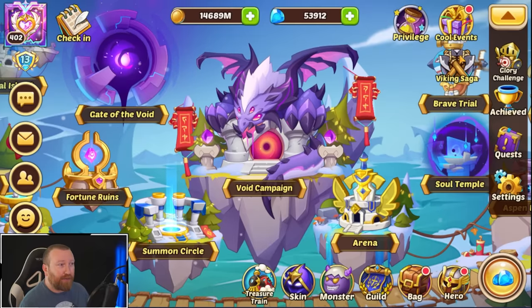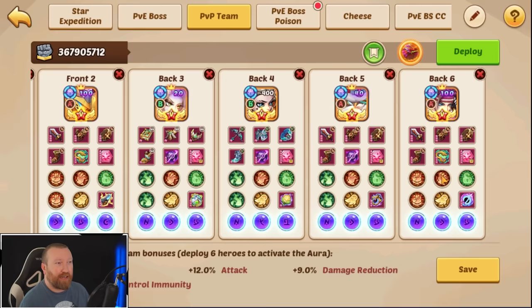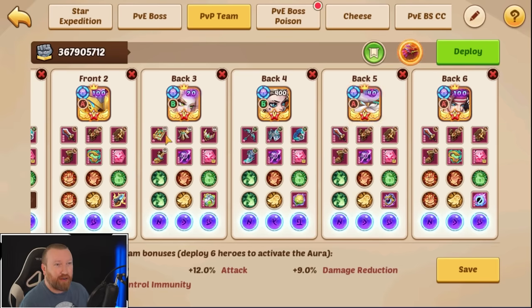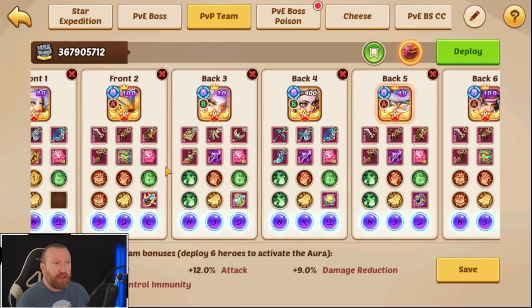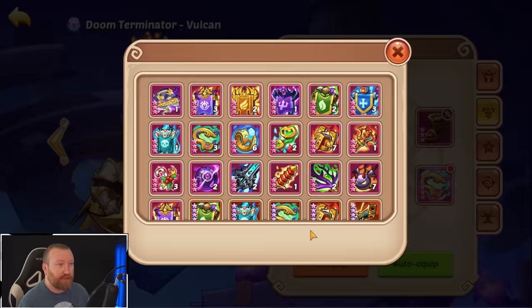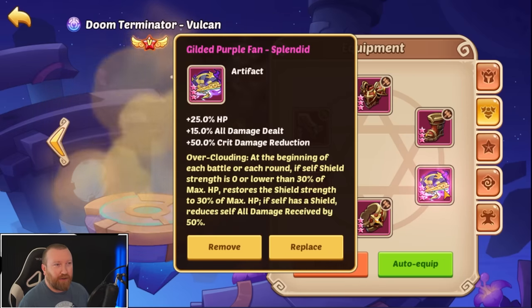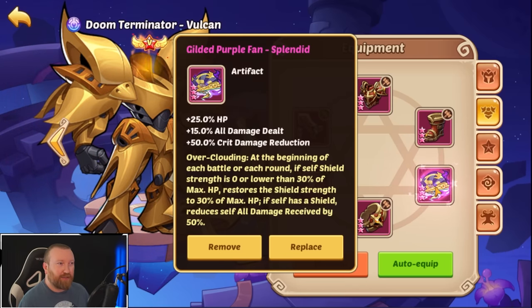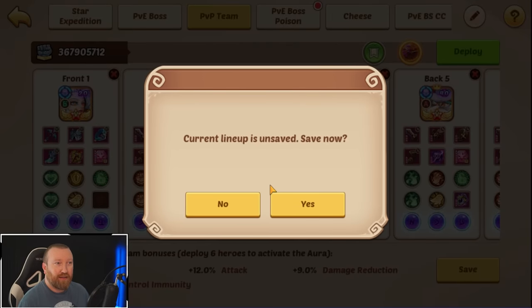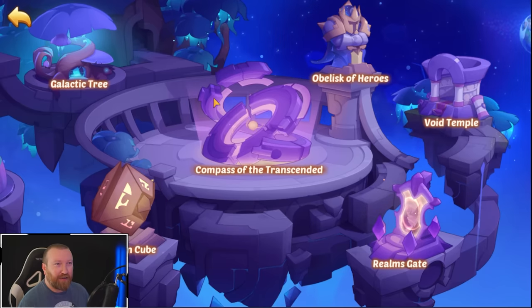Right now I don't have exactly the best example to show you because my main PvP team is more burst-centric with Star Alchemist Homes, Star Swordsman Mokman, and our Vulcan — but Vulcan is probably one of the best candidates for holding one of these. I could literally just slap this on him. I have it right there. This would be an awesome setup for him — not only is he getting crit damage reduction, but there's a secondary thing not many people talk about.